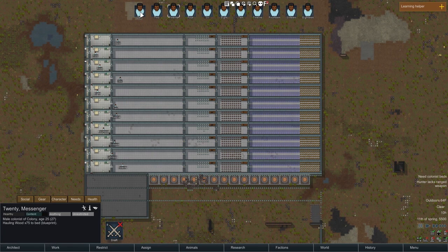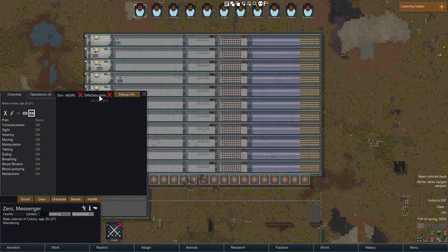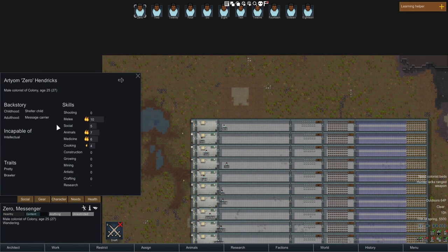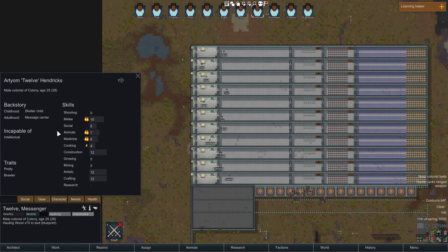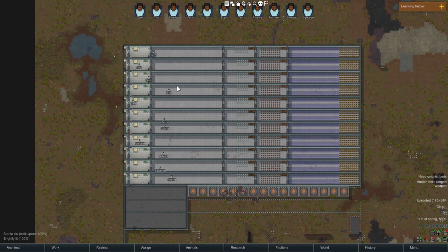We've got skill levels 0, 2, 4, 6, 8, 10, 12, 14, 16, 18, and 20. These guys are all in perfect health and duplicates of each other, with the exception that their construction, artistic, and crafting skills are changed — so 0 is at 0, 2 is at 2, 4 is at 4, 6 is at 6, and so on. We're going to have them start by doing some building.